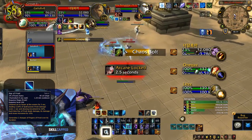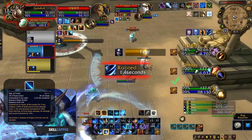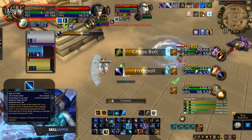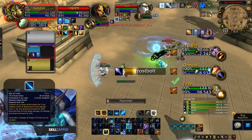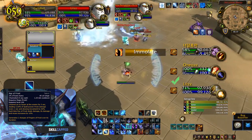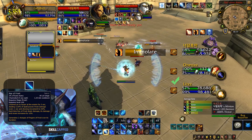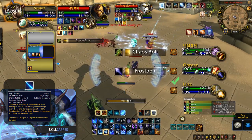For the level 100 talent, you'll be taking Ray of Frost. Ray of Frost deals significant damage in a much shorter channel than before. It also has the ability to go through pillars, so when combined with Shimmer, you can deal damage safe from interrupts. Taking Ray of Frost is also important as it allows you to access your Icicles. Furthermore, Ray of Frost also generates two Fingers of Frost procs and can shatter with your Pet Nova for insane burst at its end.